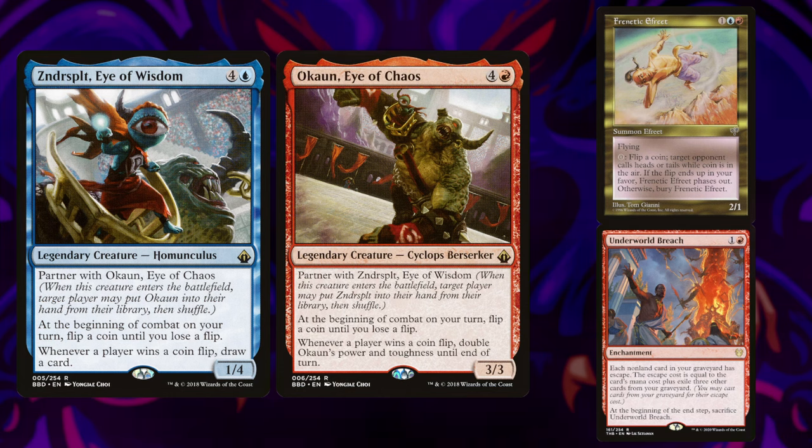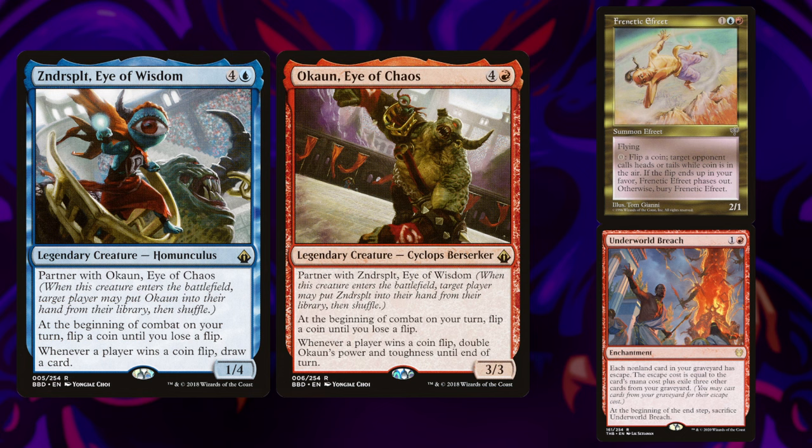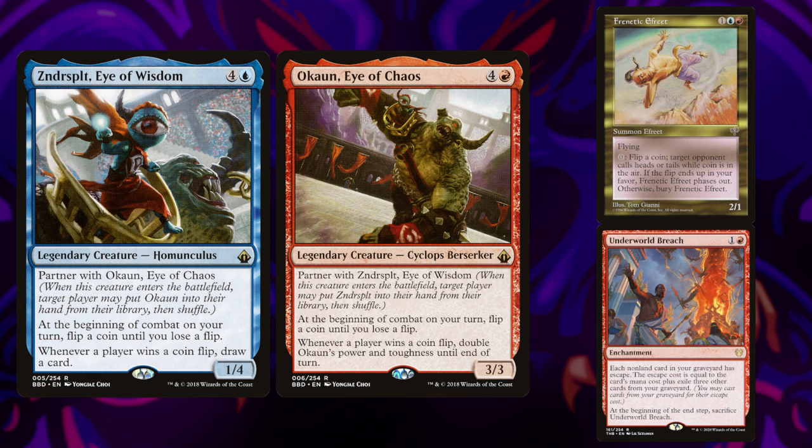Next up is Holy Septic on Ocon and Xander Split. This is a traditional Izzet breach deck that utilizes each of its commanders for value and as win conditions. You can draw so many cards off an early Xander Split, or you can one-shot someone with Ocon with one-card combos such as Frenetic Efreet, while relying on the traditional Underworld Breach lines.